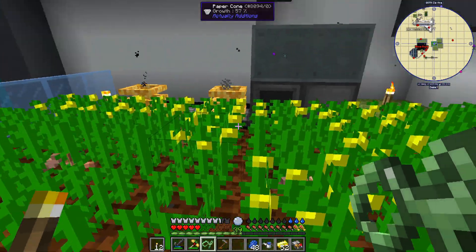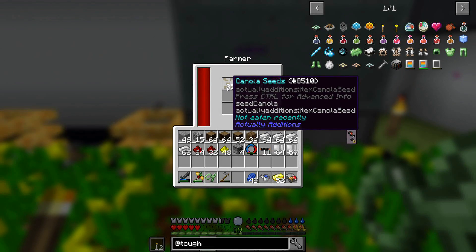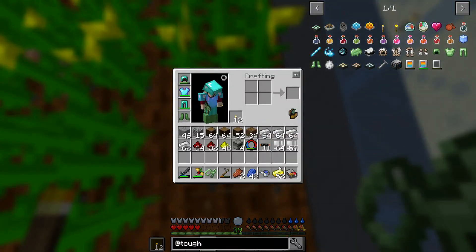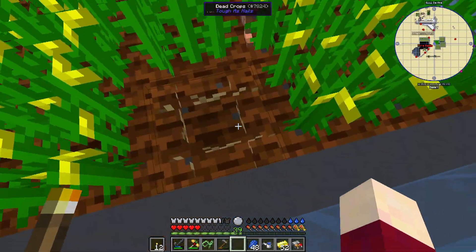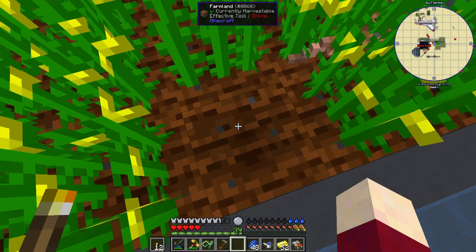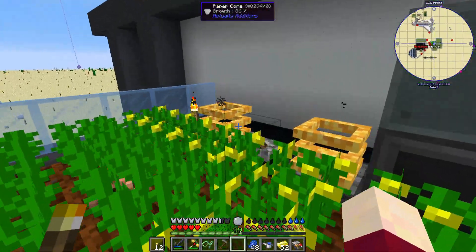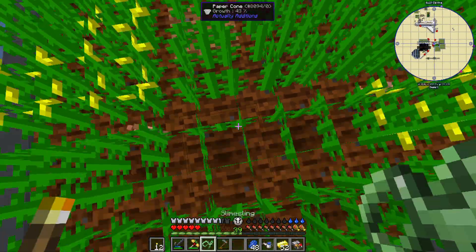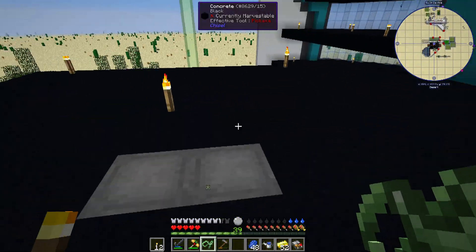So far it appears this is working reasonably well — we've gotten a decent amount of canola and quite a few additional canola seeds. We did have one crop die out of all of them, and I found it interesting that the planter won't replant that spot. I'm going to break that dead crop and see if it was a fluke, since nothing else has died since then.